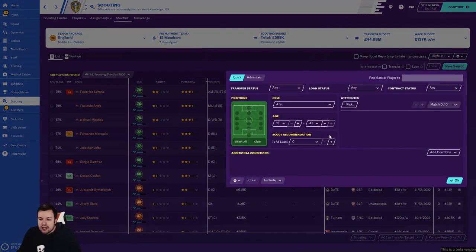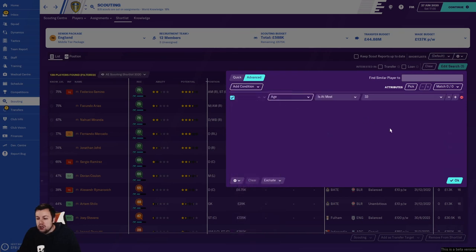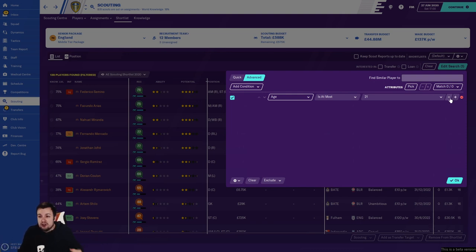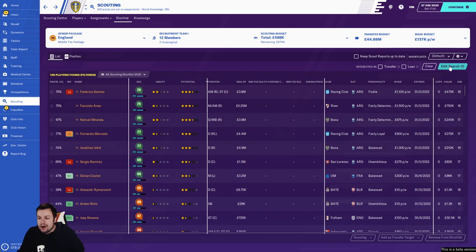Another thing I generally do is under new search, use the advanced filter. You will get older regens - sometimes the game backfills with 25, 28, or 30-year-olds which are useless. So in the holding pen, set an age filter of 'at most 21' - or even lower like 18-19 if you're chasing homegrown eligibility. Anyone above that age shows in the holding pen and you can remove them all.